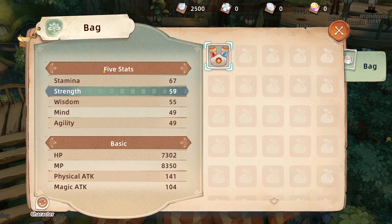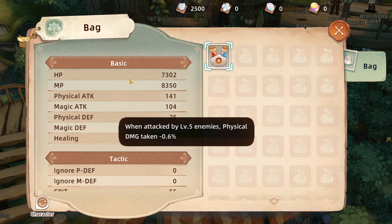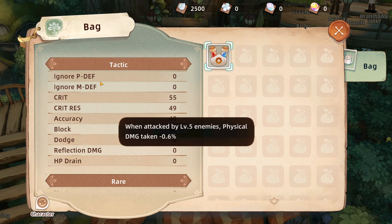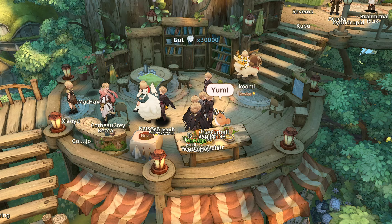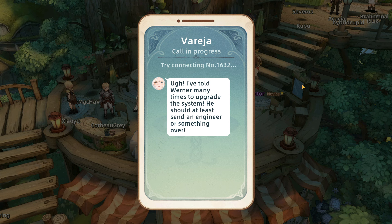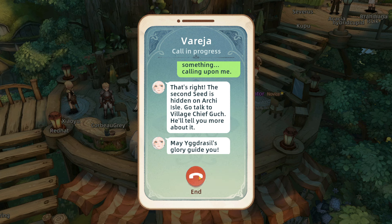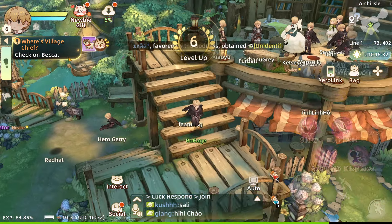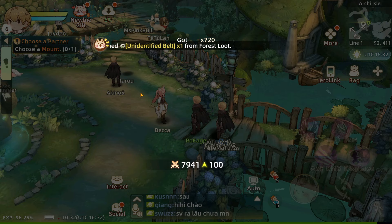Let me see the stats: we have stamina, strength, wisdom, mind, and agility. The basic stats are HP, MP, physical attack, magic attack, physical defense, magic defense, and healing. Then we have static stats like ignore physical defense, ignore magic defense, and so on. So we pretty much have all the usual stats. Oh, we have a Vareia call — is Vareia here? We even have phone numbers and all of that. Super fun MMO — I usually don't like this type of game, not at all, but this one is fun from the start at least.